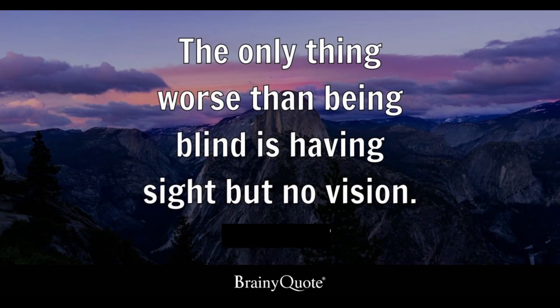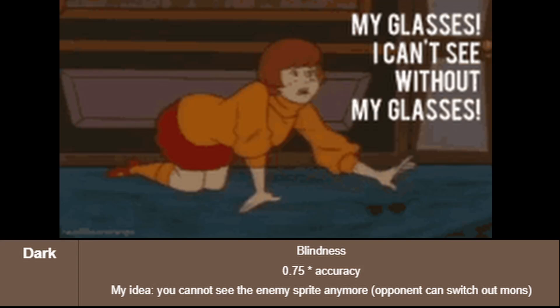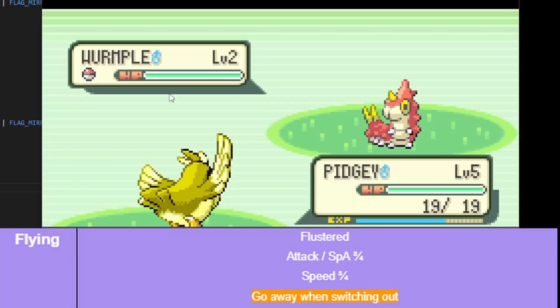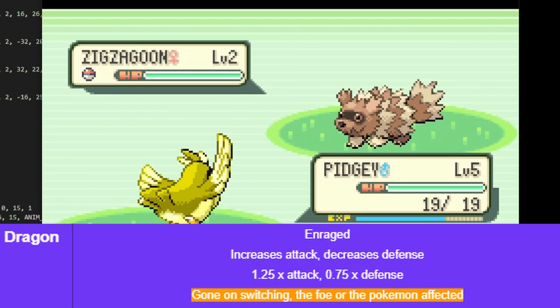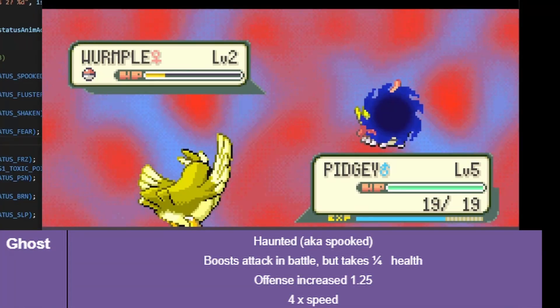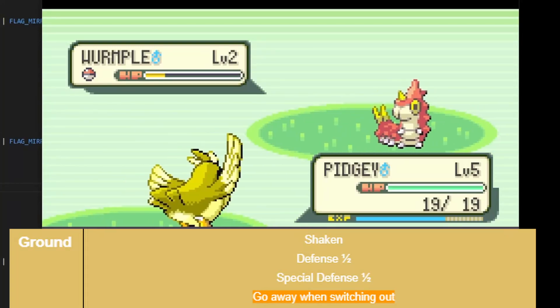The only thing worse than being blind is having sight but no vision — Helen Keller. You guessed it, it's time for Blindness. Blindness decreases your accuracy and prevents you from seeing the enemy sprite. I thought the Null animation was very fitting so I used the same one. When you attack, you can't see how much you damage the enemy by. The next effects are volatile status conditions, which means they get removed when the Pokemon switches out. Flustered multiplies the attack, special attack, and speed of the affected Pokemon by three quarters. The Enraged condition increases your attack by 1.25 and decreases your defense by 0.75. The Spook condition increases your offense and speed but you take one quarter damage in health every turn. And last but not least, the Shaken condition decreases your defense and special defense.